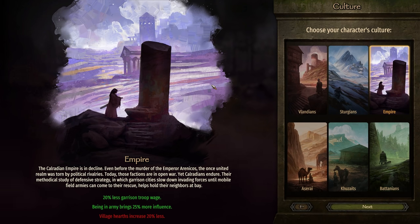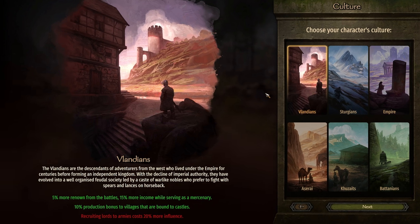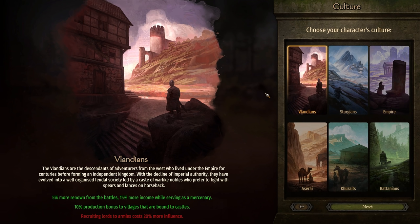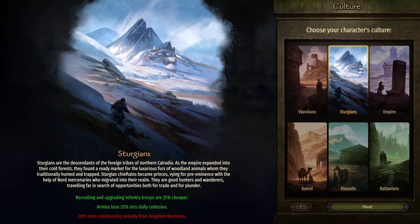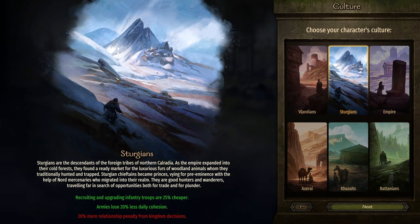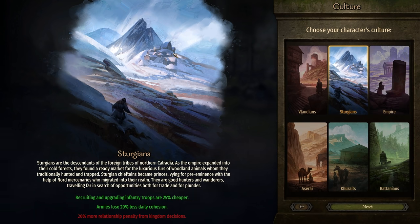If we're talking strictly about the actual bonuses, almost all of them — with the exception of Battania — apply to a specific style of play. Vlandia gives you bonuses to being a mercenary and production bonuses to villages bound to castles. Every culture has two pros and one con. The con for Vlandia is recruiting lords to armies costs 20% more influence, so it's a little bit harder to have larger armies. For Sturgia, recruiting and upgrading infantry troops are 25% cheaper, and armies lose 20% less daily cohesion.